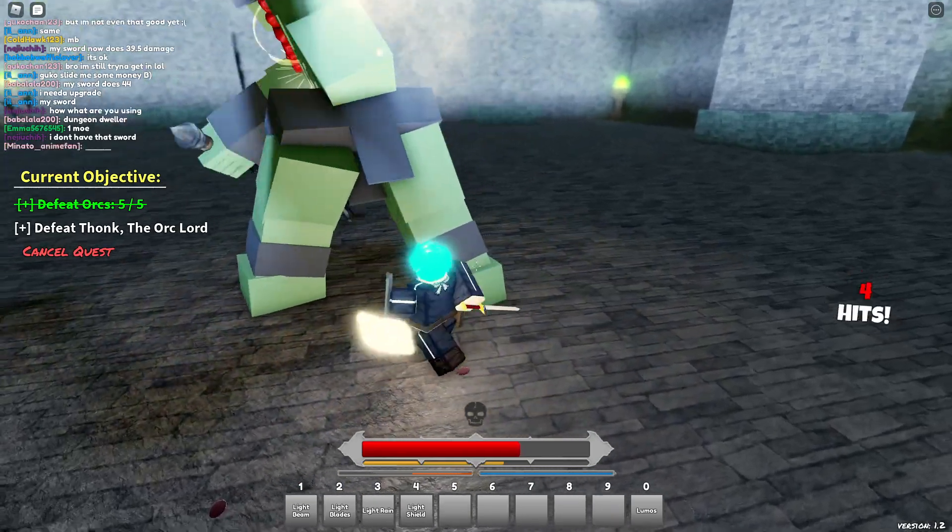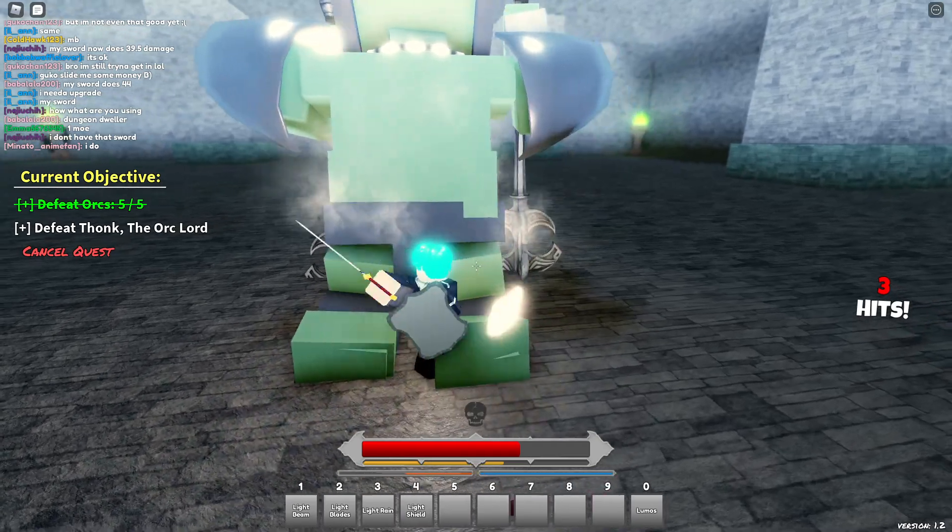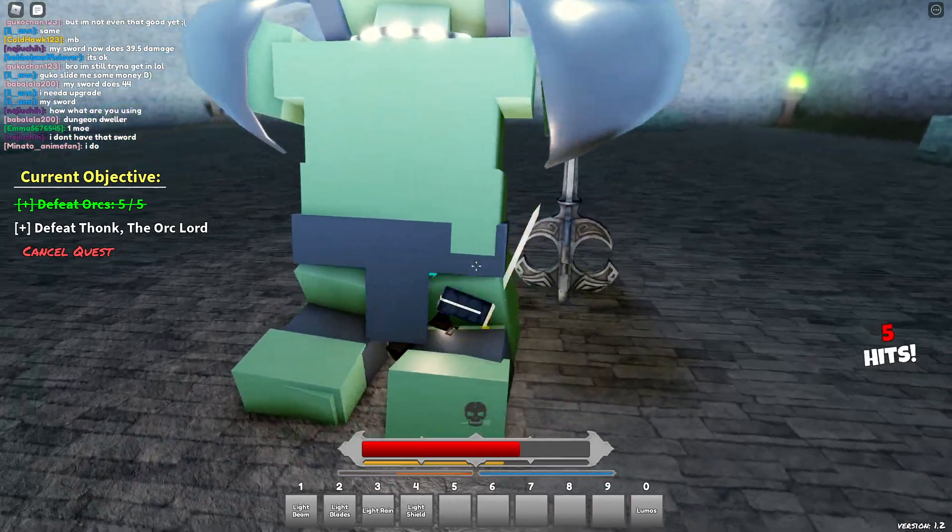If you don't block the AoE hit, you're gonna fling backwards, and that's not gonna be good. It doesn't take away your shield health, which is nice — it makes it easier.